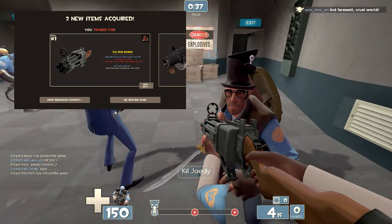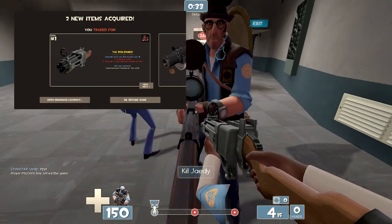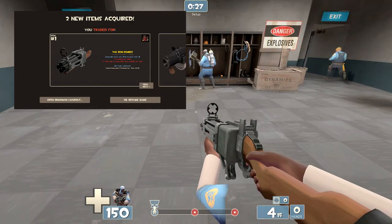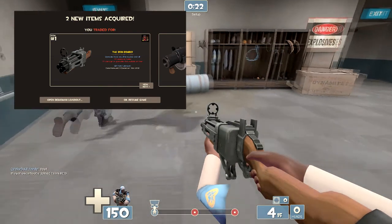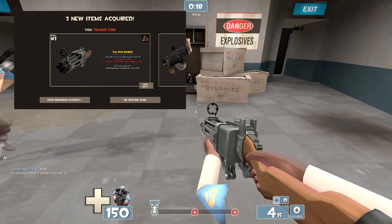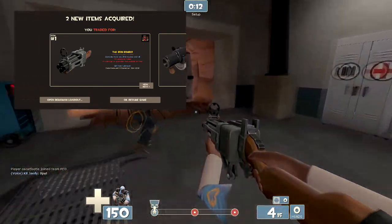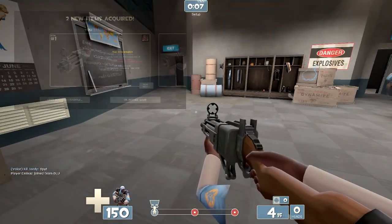There's a minus 20% explosion radius, which means with the stock grenade launcher you'd fire it and it would blow up with a bigger radius, whereas this has a smaller one. Then there's minus 10% damage on grenades that explode on the timer — that's if you fire a grenade up in the air and it blows up before hitting the floor or anything. This would do minus 10% damage if that happened.